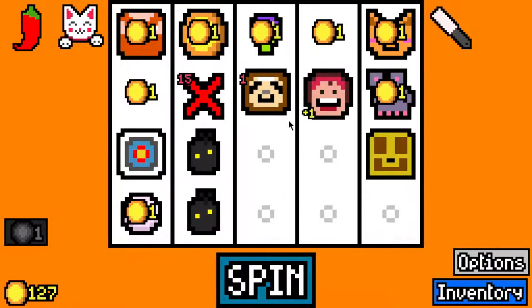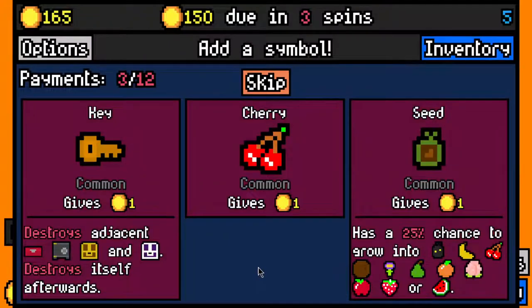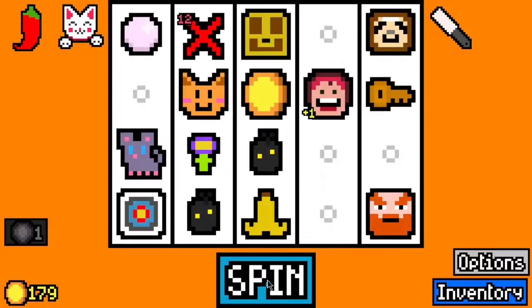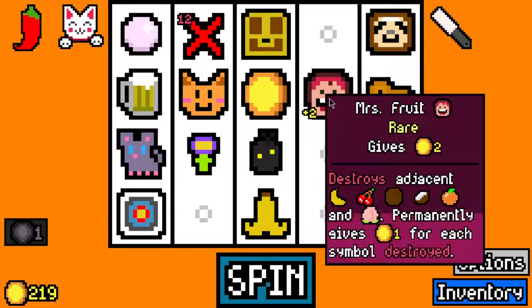Mrs. Fruit is fantastic. We'll just play into Mrs. Fruit now, should be okay. Let's skip all of these. I'm thinking a key or a cherry - I'll take the key, and I'll take a seed which should grow into something Mrs. Fruit can eat. It looks like we're back getting money off the red pepper, so we must have gotten rid of one of the white fruits.